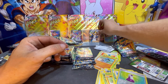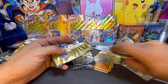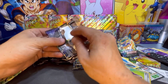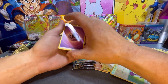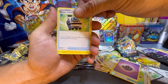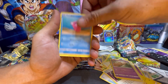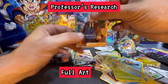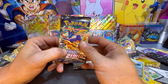Here we go, grabbing the Crown Zenith pack again — let's see if we can keep this luck up, we're doing really well. Here's your code card. Pack trick from the back to the front — started off with a Psychic Energy, Electrike, Digging Duo, Switch, Exeggcute, Amoonguss, Yanma, Trekking Shoes — and another Full Art Trainer! Awesome pulls in this box.